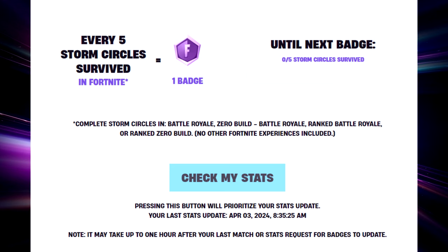It does say it may take up to one hour after your last match or stats request — pressing the button — for badges to update, so there could be a little bit of delay. That's all you have to do: just survive storm circles and you get these three free items.